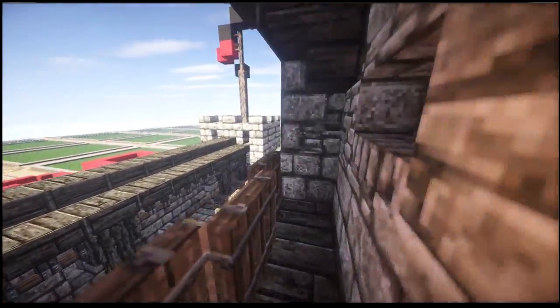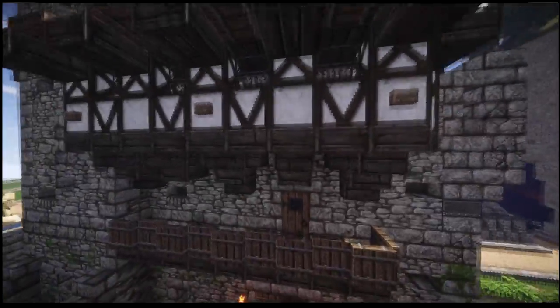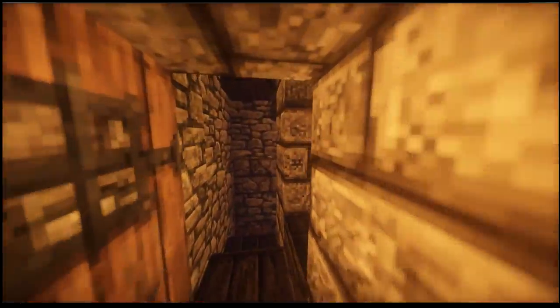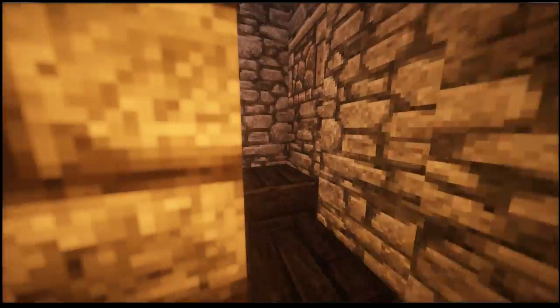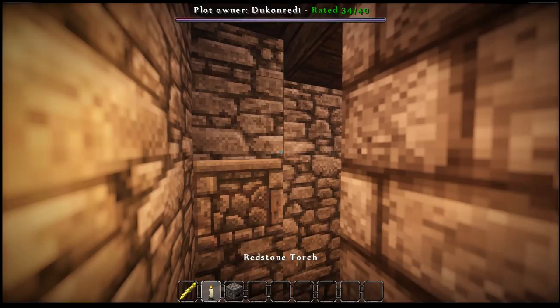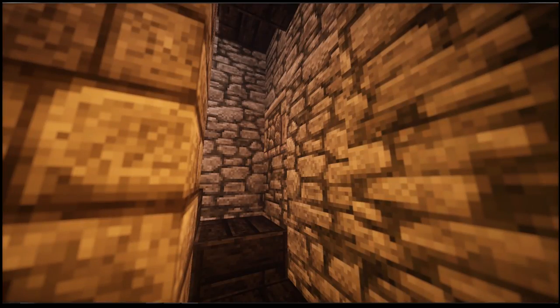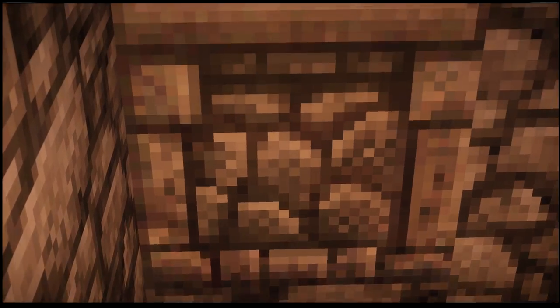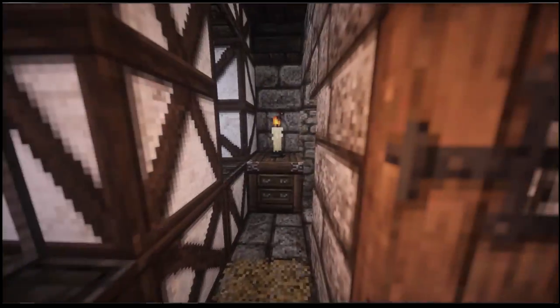Going out here we get this extra defense — really really good defense here, just above the wooden bit. Now let's go up here. There's a cauldron and a furnace there. I thought something looked a little weird, but most people wouldn't even notice that — that's really good actually for hidden lighting. I will use that trick as well.